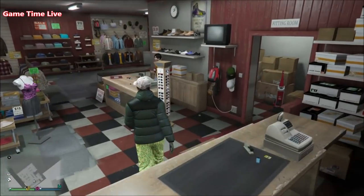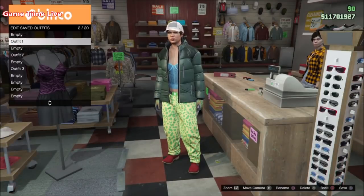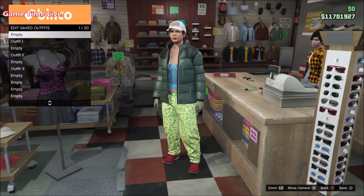If you've got those gloves on, this is the very first outfit. You just want to go ahead and save this on slot number two, so we can save the white joggers on slot number one — that makes it a lot easier.